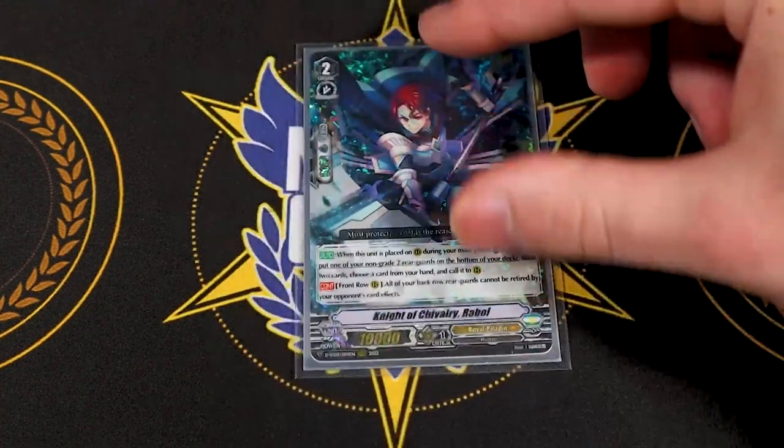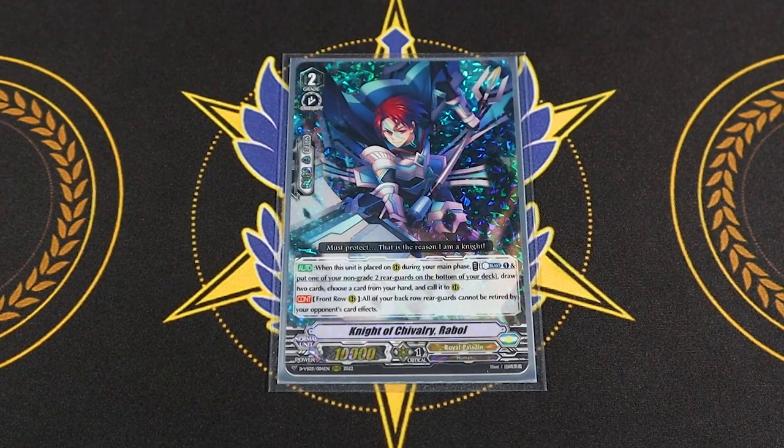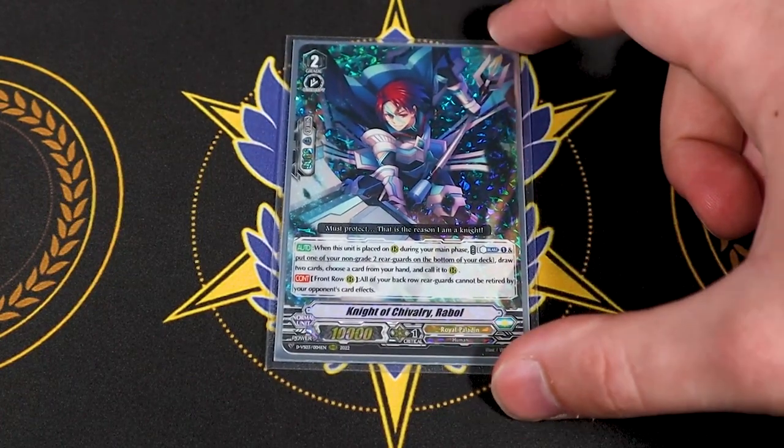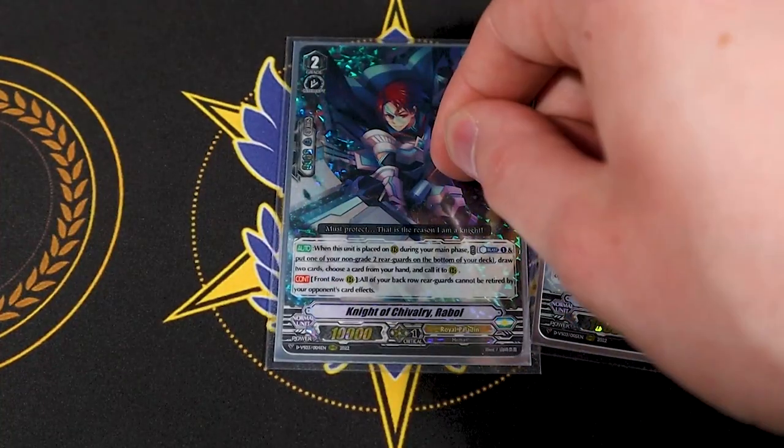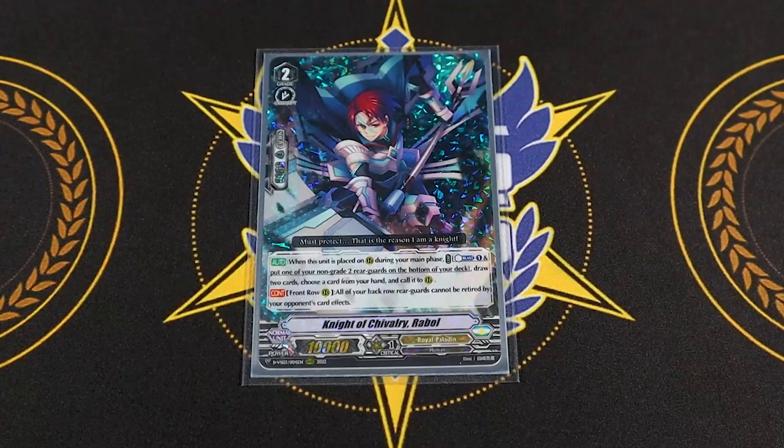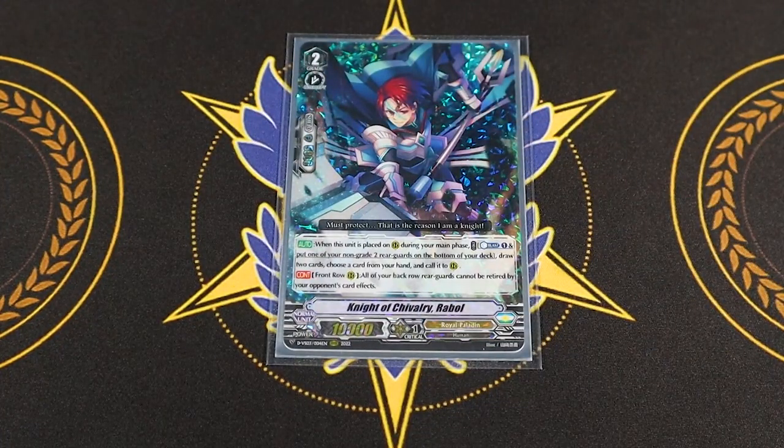Speaking of cards reprinted in Volume 3, I'm running one copy of Night of Chivalry Rabble. This used to be a promo but now it's in a main set. When placed on rear during your main phase, you Counter Blast one, put a non-grade-two rear guard to the bottom of your deck — so you can put triggers back if you want — draw two cards, then pick a card from your hand and call it. It helps you put cards back in your deck, draw two to maybe find more Jewel Knights for Salome's skill, and then call something. I really like Rabble as a card, it's just that it costs a Counter Blast and there aren't really going to be opportunities where you can Counter Blast into Liverow, Counter Blast into Rabble, and Counter Blast for Salome's skill. So one Rabble still works and it's searchable, so I like it.